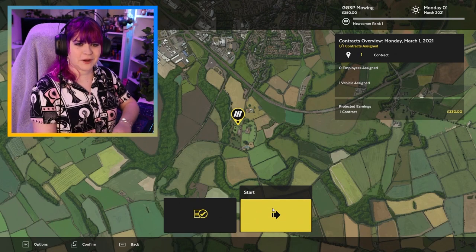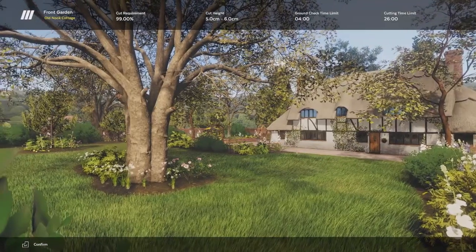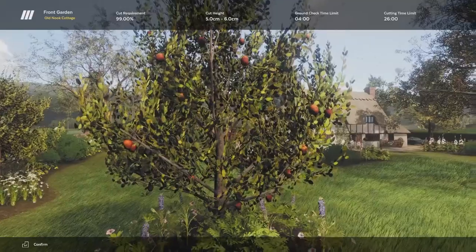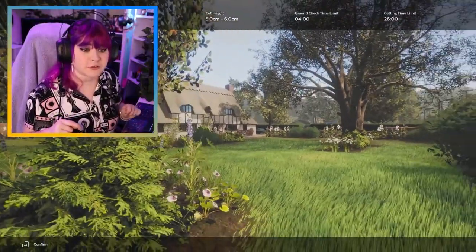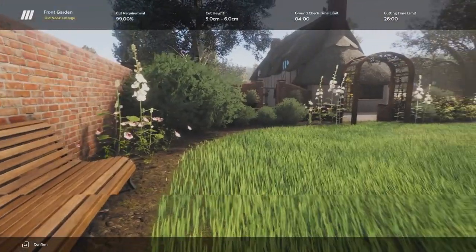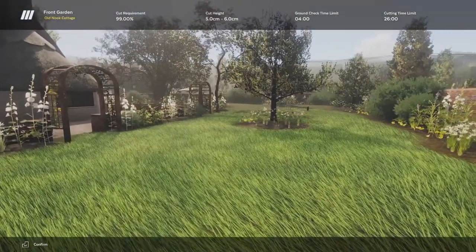Start your contract. Here we go — first contract of GGSP Mowing. I can't wait. This is very pretty, if a little jittery. I wonder if I can eat those apples. Can I pick fruit off the trees as a reward? I'll take that as payment — you don't even need to pay me, just give me the fruit. This garden is, I dare say, too pretty. Hope nothing bad happens to those beautifully planted flowers.